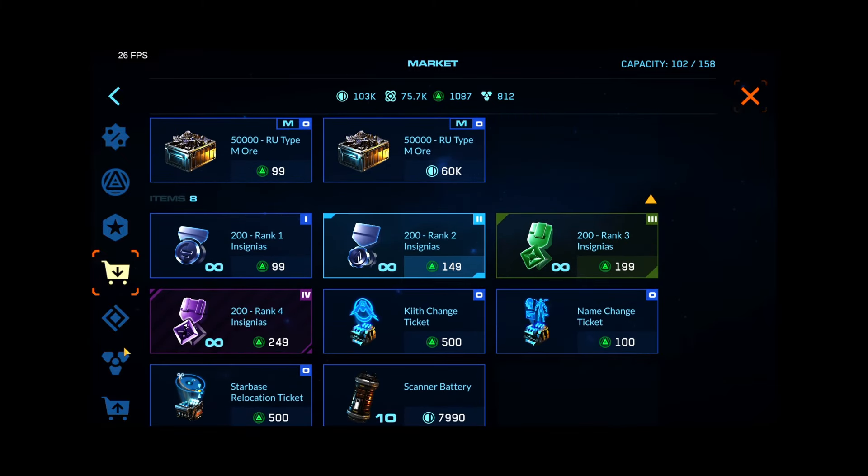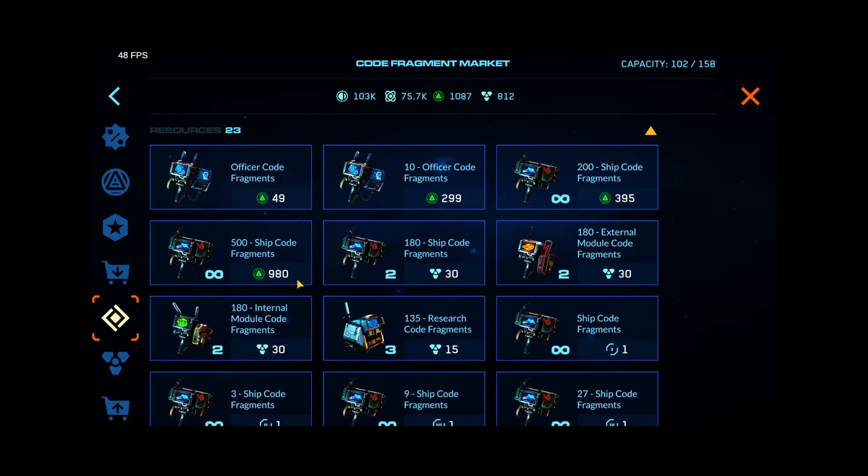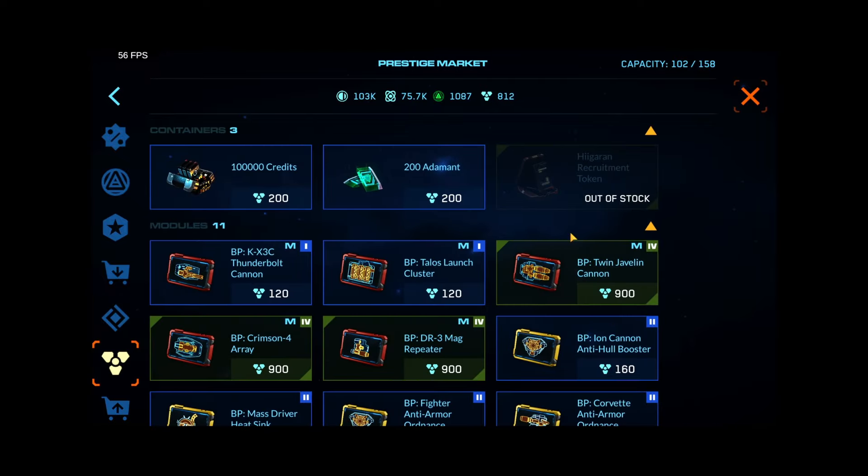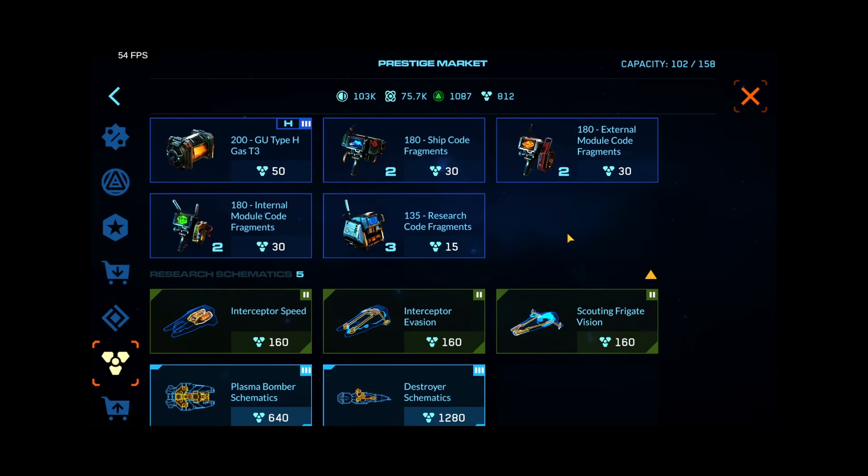Nothing else really changed in the market except for the code fragment market. Now as your tier increases you can get more codes per prestige — you can purchase up to 180 ship codes or 135 research codes with prestige. That's a pretty significant bump over the 20 that you used to be able to purchase, though these are still on weekly cooldowns.